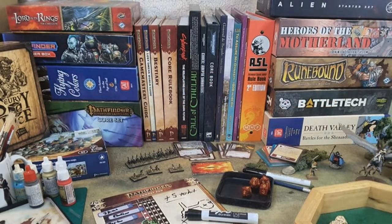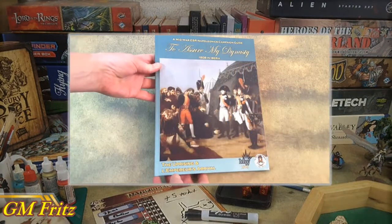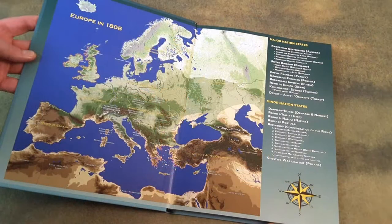Welcome back to the GM's Alcove. We've got a little flip-through review of 'To Assure My Dynasty' by the Wargaming Company — the Napoleonic Campaign in Spain in 1808. This is a Series 3 campaign supplement for the ESR Rules, again put out by the Wargaming Company.